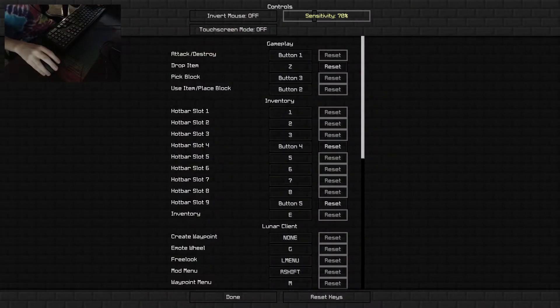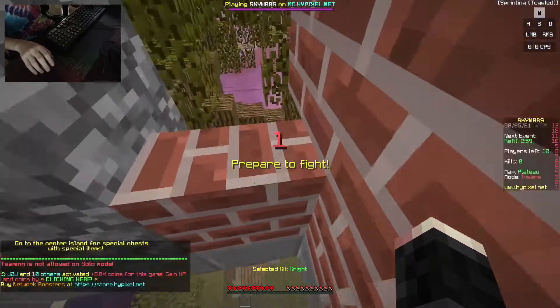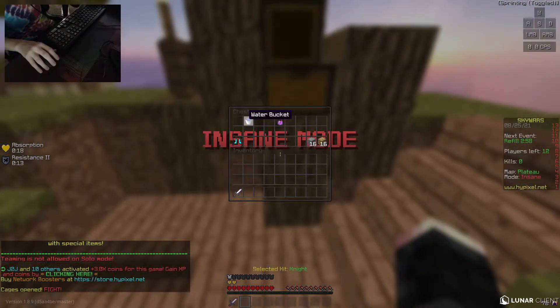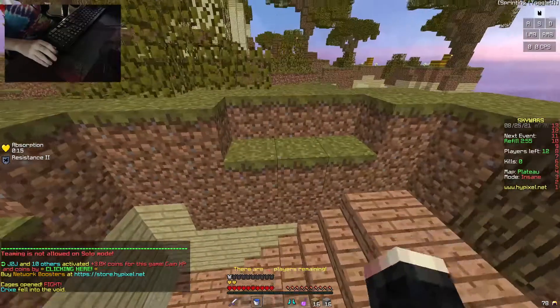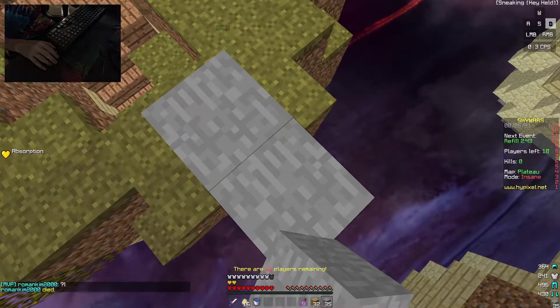I'm going to have to adjust my sensitivity here, putting it down to 60. Because I play at 1600 DPI with 70% sensitivity. I can't use my side buttons to keybind — there are no side buttons on this mouse. Now I'm lagging back, I went into Windows Settings, tabbed out of the game. I'm probably dead. OBS just glitched out.